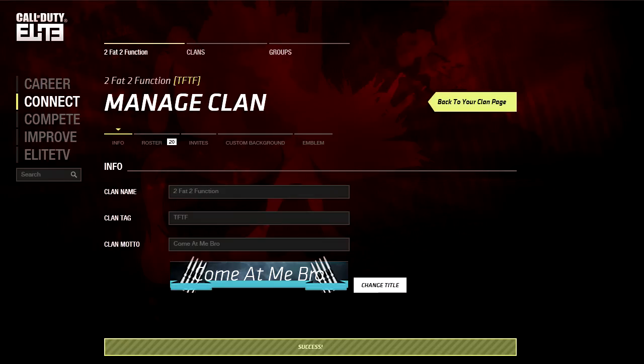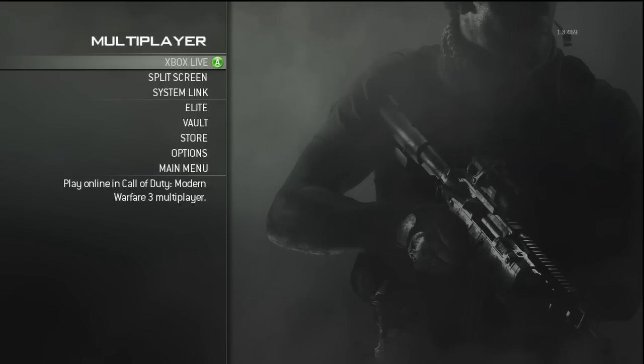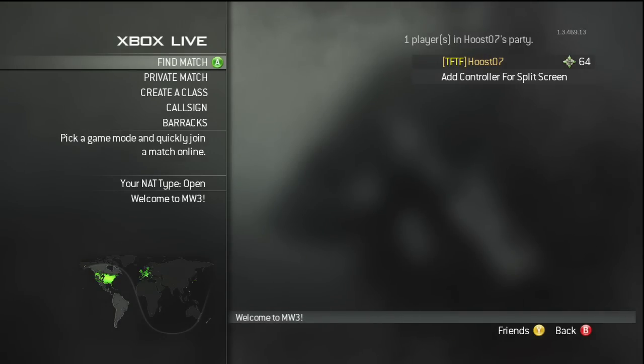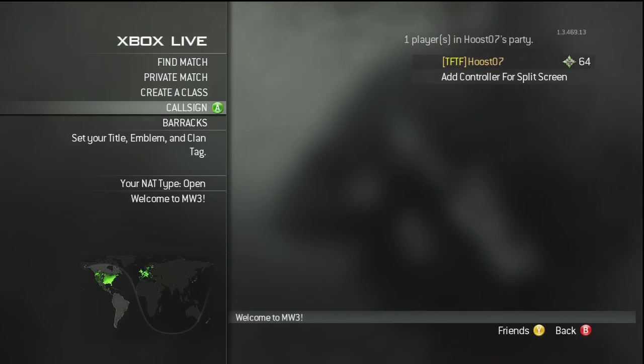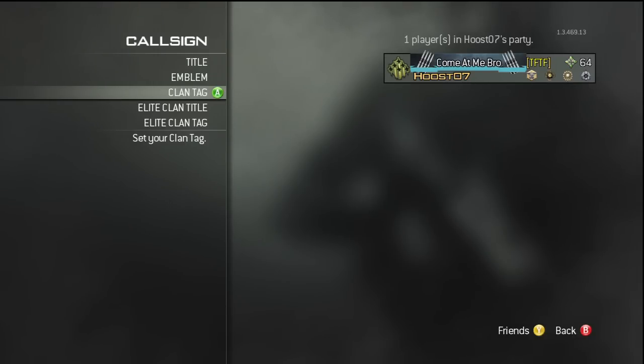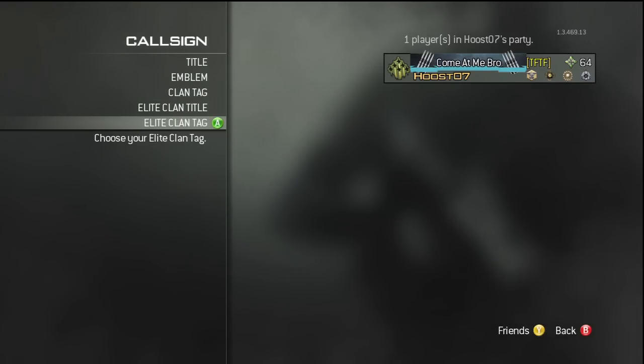Now I'll show you how to apply the title in-game. What you need to do is go to Xbox Live Multiplayer, and there you can see the gold clan tag. Go to Callsign and go to Elite Clan Tag. Apply that and that will make it gold.